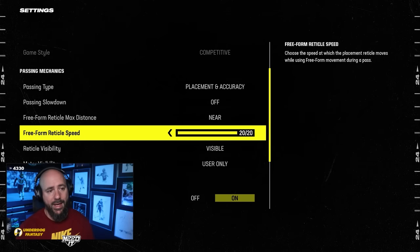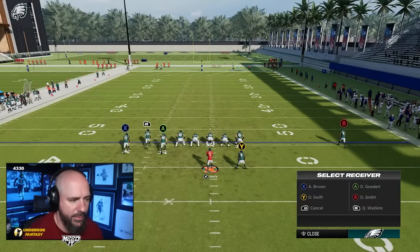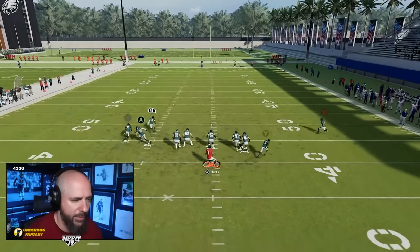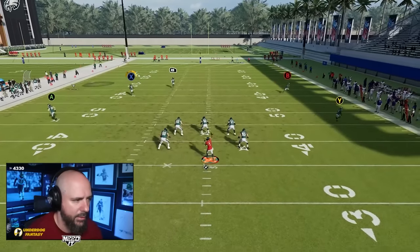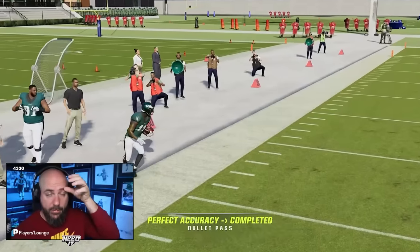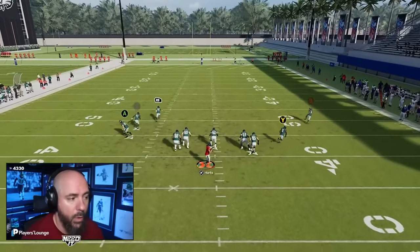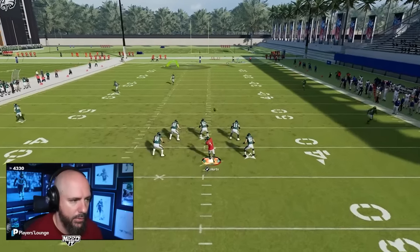The freeform reticle speed doesn't matter as much, because if you're on near, your reticle cannot escape the throwing radius anyway. All you're going to be able to do is put the throwing reticle — where the ball goes — within the catch radius of your receiver. If you went to far or max, you'd exceed that catch radius, and that's when you'll really be smoking passes. Nobody wants to smoke passes; the game's already going to smoke passes for you. So near is the most important thing.